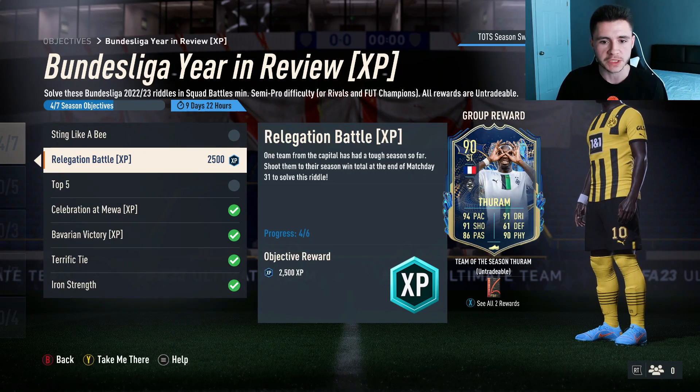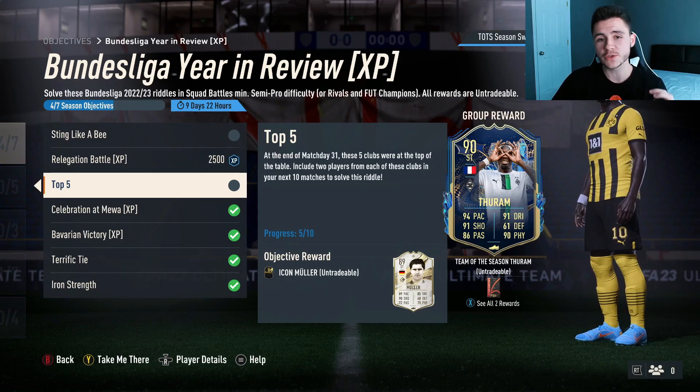For 'Top Five,' you have to use two players from each of the following clubs in your starting 11: Bayern Munich, Borussia Dortmund, Freiburg, Union Berlin, and RB Leipzig.